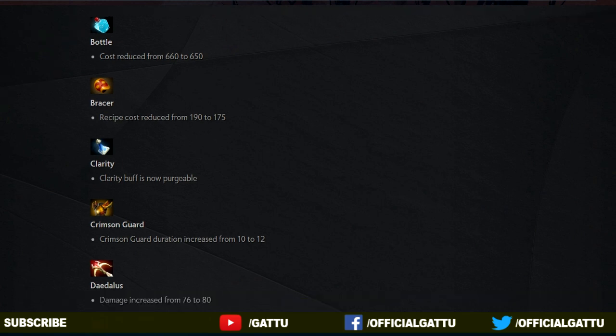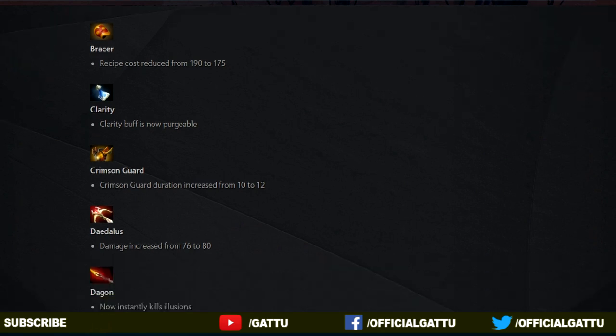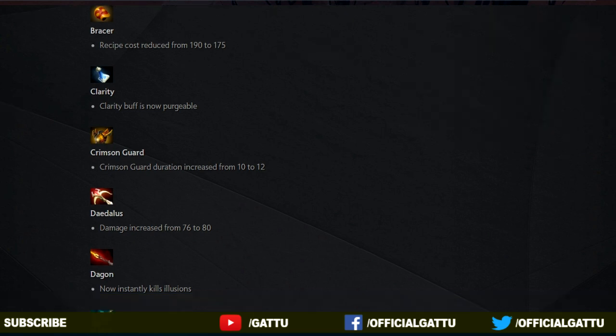Now into the next item, the Crimson Guard. The Crimson Guard duration has increased from 10 to 12 seconds. That's really good in a team fight — those 2 seconds could mean a lot. Now the next item, Daedalus: the damage has increased from 76 to 80. Because the higher the damage you have, the higher the crit you will get.